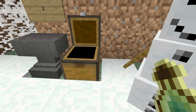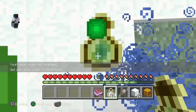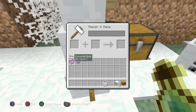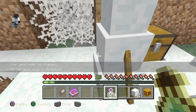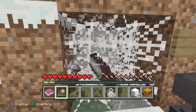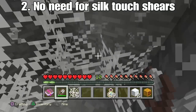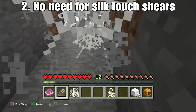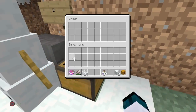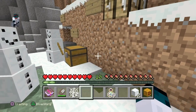Our second feature here: back then, what you would do is get some levels and put silk touch on your shears to get items such as cobwebs. Well, as you guys can see, you can't do that anymore — but as of this update, you don't even need silk touch anymore because cobwebs drop on their own. So if you find an abandoned mine shaft, you can easily just make yourself some shears and take out all the cobwebs you want and make a trap in your house or something.